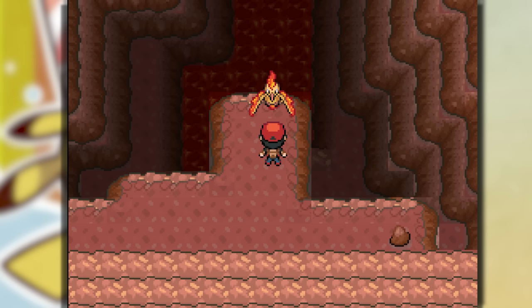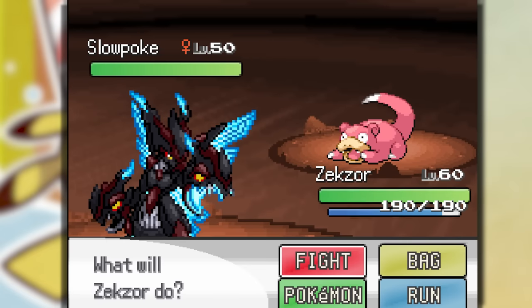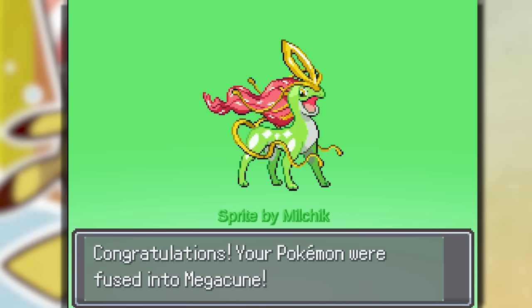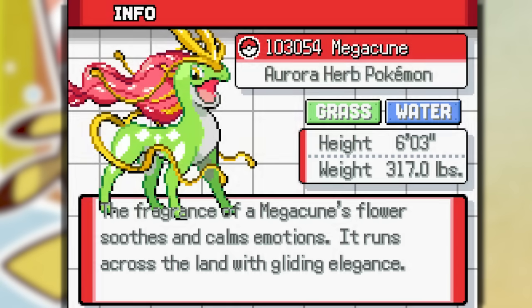It looks like Moltres wants to get caught by us, but when we encounter it it's just a level 50 Slowpoke. After this, we leave the island to attempt the last gym. Draco-kun was actually not that good, so let's refuse him into Mega-kun — this sprite is freaking awesome. Kind of looks like a frog now though.